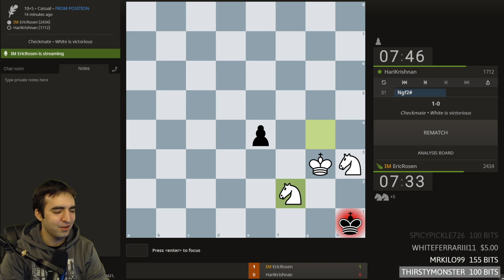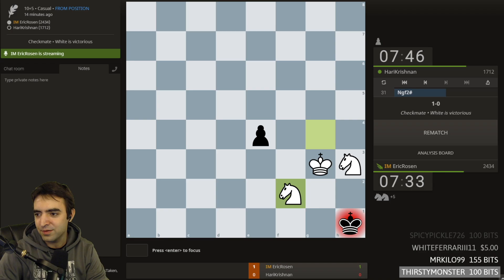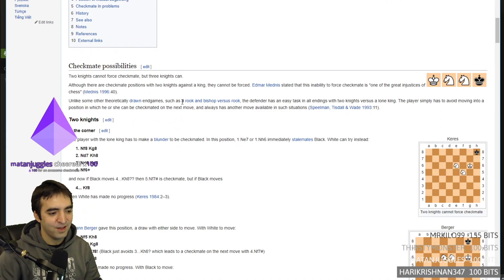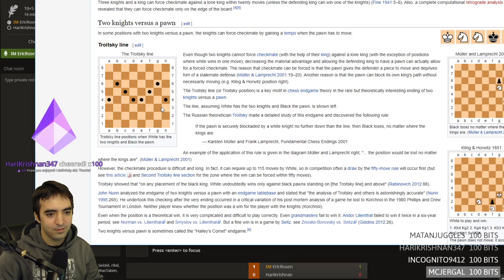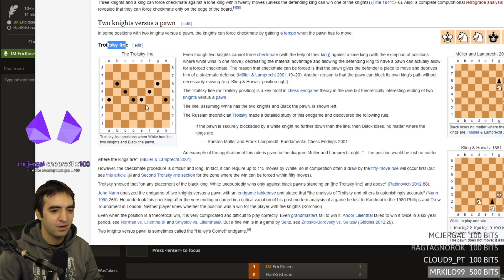Yeah, that's probably one of the more difficult theoretical endgames — this is much more difficult than bishop-knight mate. So a few things to show: first of all, Troitski's line. If you Google Troitski's line — I haven't actually read this article in depth, but this is basically the line where the pawn needs to be. If the pawn is beyond this line then it's drawn.